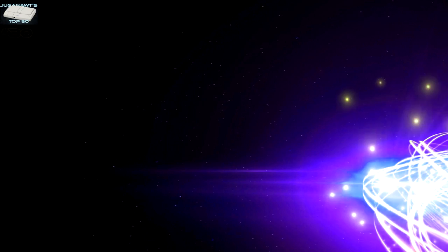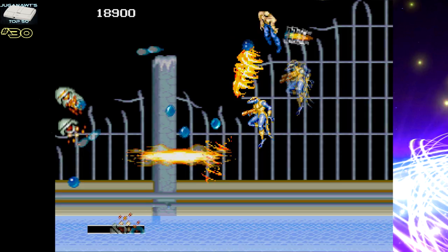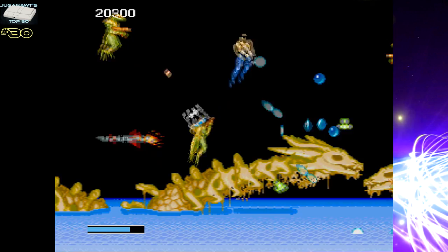Number 30: Forgotten Worlds, and it's a superb rendition of the arcade classic. It may not have the parallax scrolling of the arcade version, and it may have the occasional bit of sprite flicker, but it more than makes up for that with its absolutely incredible soundtrack, and the game itself remains intact. It's a wonderful conversion of a wonderful game, and it should absolutely be in any TurboGrafx CD or PC Engine CD collection.